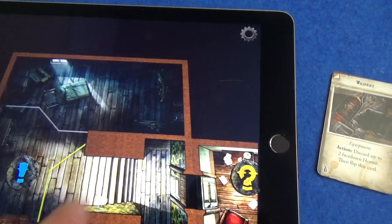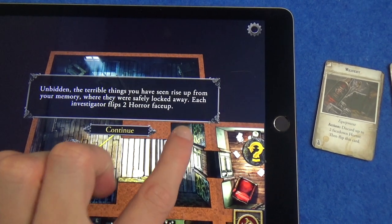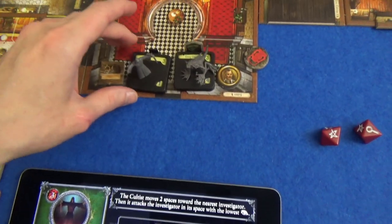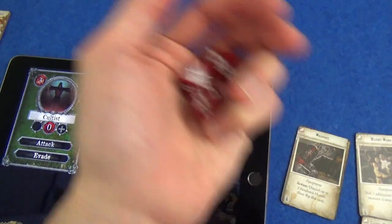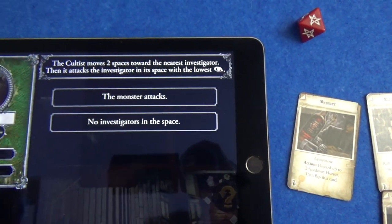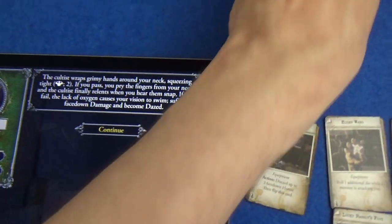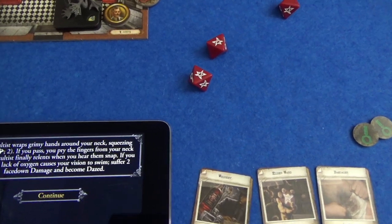Let's have a very terrible mythos phase. The terrible things you have seen rise up from memory - each investigator flips two horror face up, but no one has any face down horror. The cultist down here moves two spaces towards William - the monster attacks. The cultist disappears into the shadows; there is little time to react as you are ambushed. Agility check - one success - he passes. The cultist reappears just behind you but you manage to scramble away. The red cultist moves two spaces and attacks Wendy - the cultist wraps grimy hands around your neck squeezing tight. Three dice, need two successes - she turns a result into a success with her clue token, her only clue token. Pry the fingers from your neck and the cultist finally relents when you hear them snap.